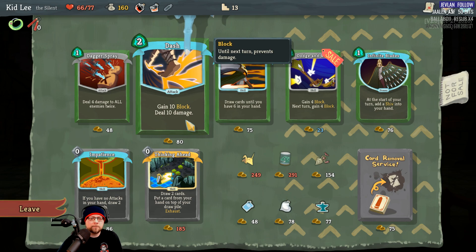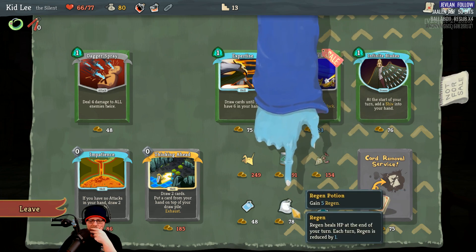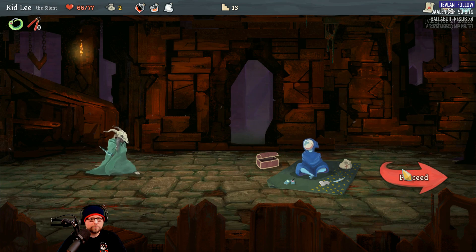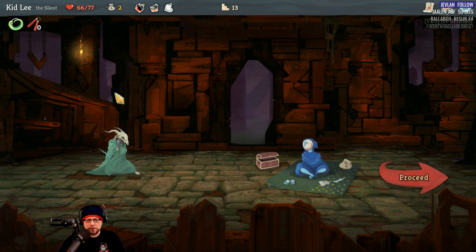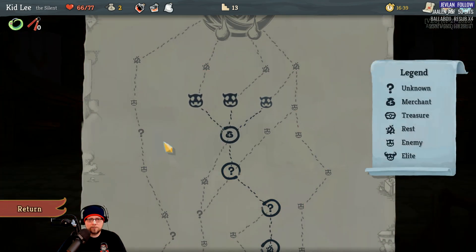One option costs more but I actually don't like what it does. Another is gain 10 block and deal 10 damage — that's pretty good too. I still have enough to buy one. I'm thinking Regen. Wait — that was a potion, I totally misread it. I thought that was a trinket. My mistake. Every path is the same now.